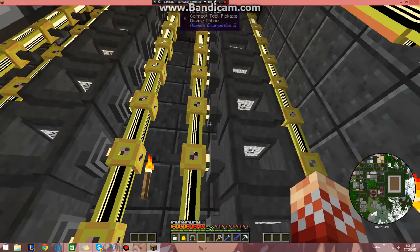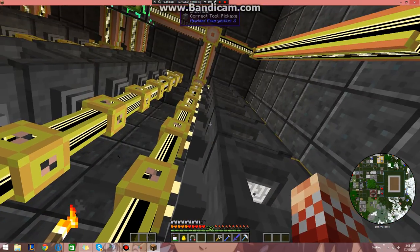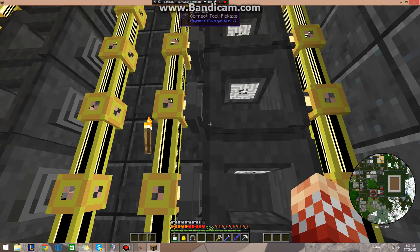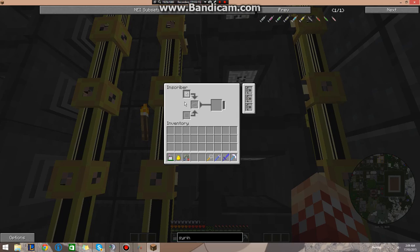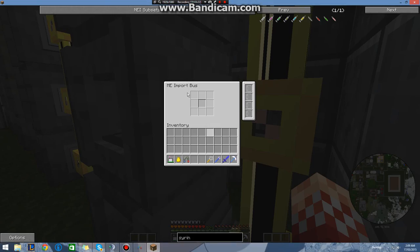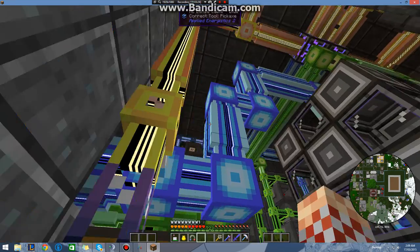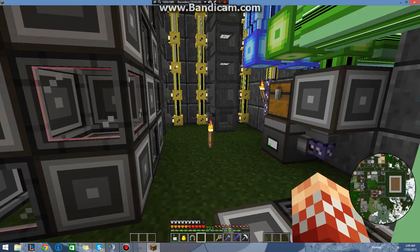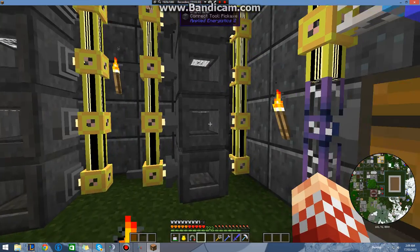The way I tend to do it is I have export buses going to the left side of the inscribers. Each inscriber has inscriber engineering presses inside it for the diamond ones. Then I have import buses that will import it back onto the system. I'm using Applied Energistics 2 in this because I think it's quite a very useful mod and I like to use it a lot.